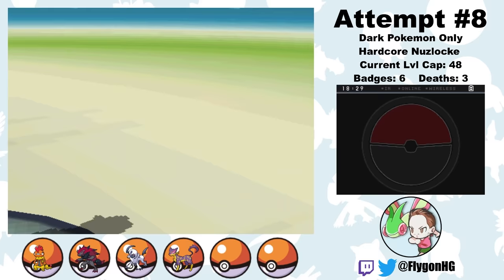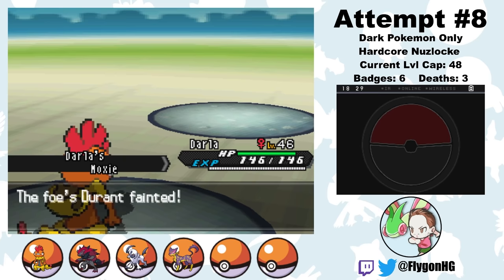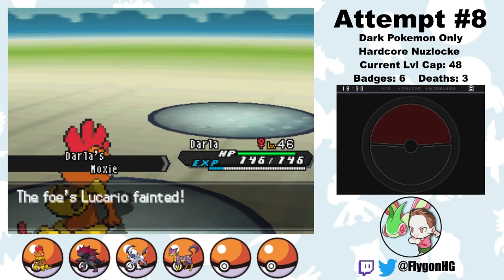You might think it would make sense to just give up here and reset. My team is in shambles, and without Drapion and Krookodile, my chances of beating Drayden — much less the rest of the game — are starting to seem pretty slim. But for better or for worse, I'm stubborn, and I'm not about to go back to the Purrloin-induced purgatory that is the early game of this challenge. So I keep going, hoping that the benchwarmers from attempt 3 will rise to the occasion and carry me through attempt 8.